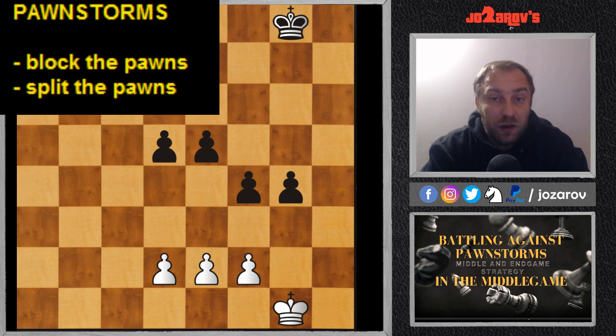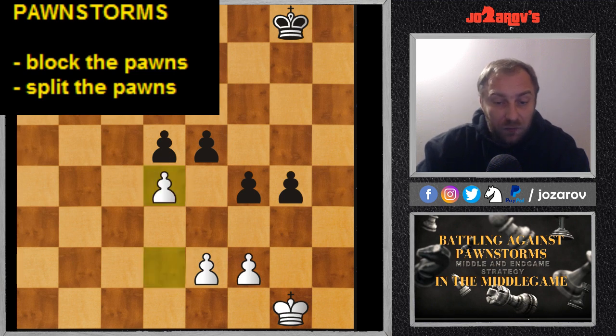Here I've created a situation that can really be stressful in chess — a four-versus-three pawn situation. Imagine this position with more pieces on the board. From a pure endgame perspective this is simply winning for Black, but with many pieces on the board we should try to split the pawns or block the pawns — make them immobile. One main idea here is to split the pawns with the move d4.